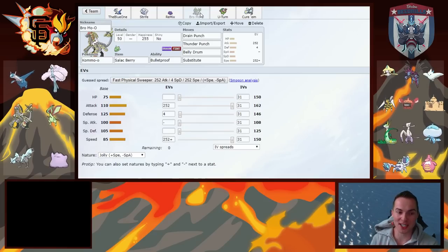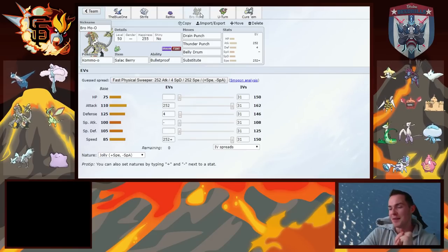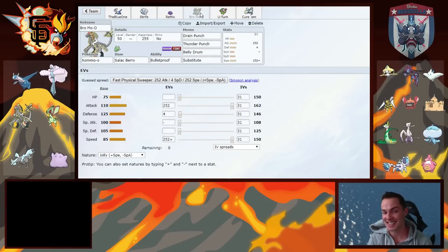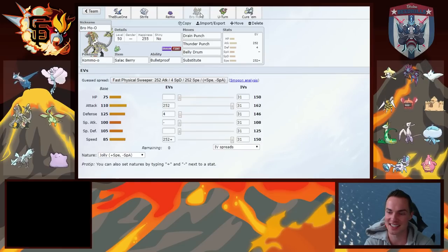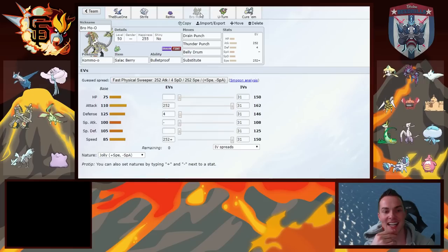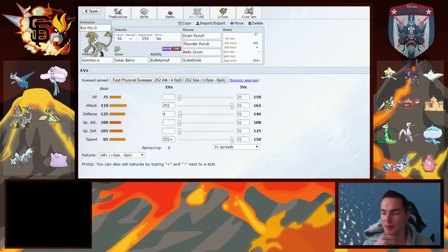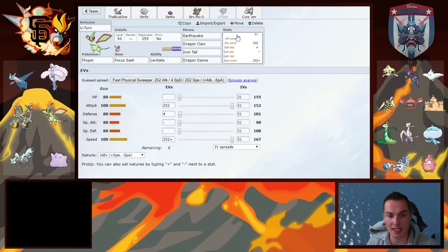Kommo-o — one I'm really excited for — is running Salac Berry, Sub, Belly Drum, Thunder Punch, and Drain Punch with even HP investment. My friend Envy who helps me team build assured me this is the right HP stat to trigger the berry. Drain Punch is good for almost everything; Thunder Punch is either super effective or kills what Drain Punch wouldn't. Those two moves together are everything I need to potentially sweep his entire team.